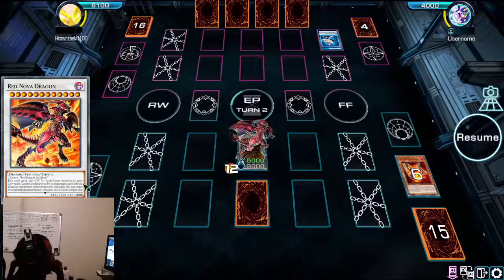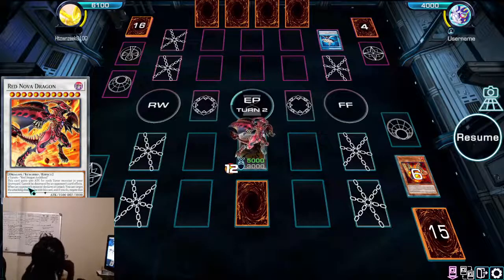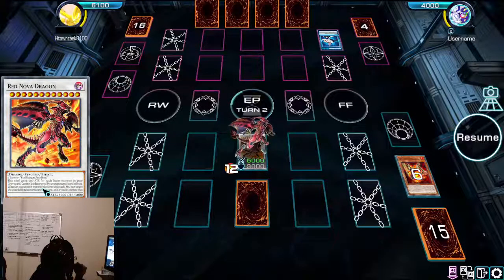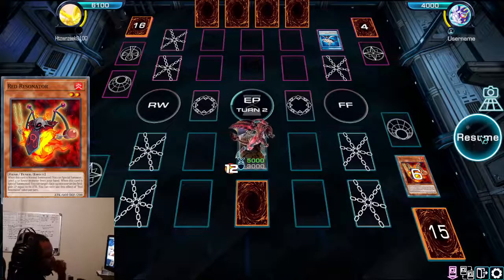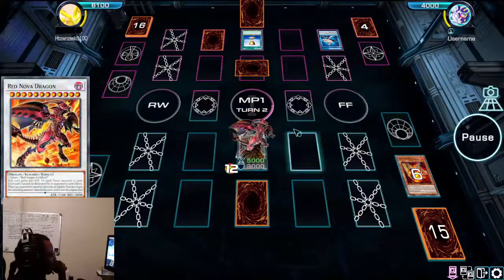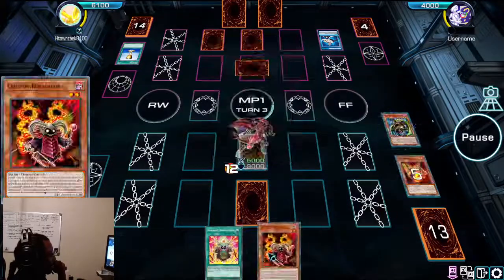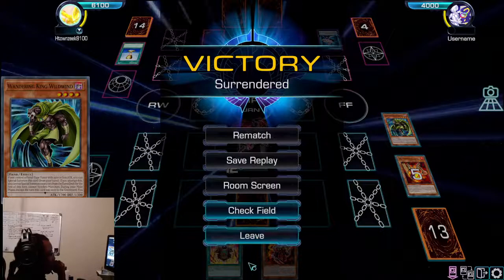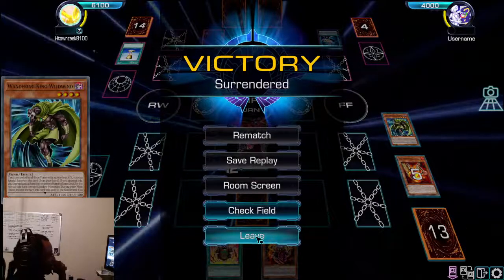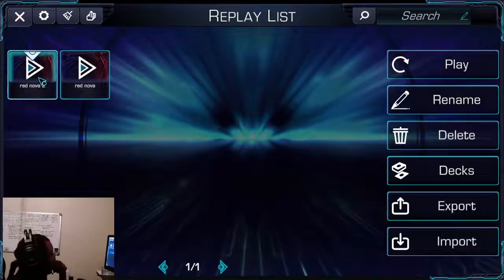My monster is at 5000 attack — he can't be targeted or destroyed by card effects. When your opponent declares an attack, I can negate it and banish my monster. Opponent sets a card and activates a couple of aces. I draw two cards from my skill, draw into Resonant Destruction, activate Wandering King's effect to add another Crimson Resonator, and he just scoops — he realized he had nothing to get over 5000. Game one done.